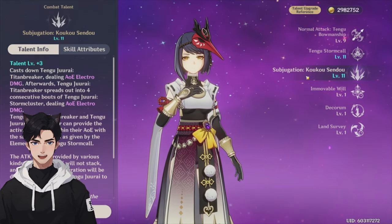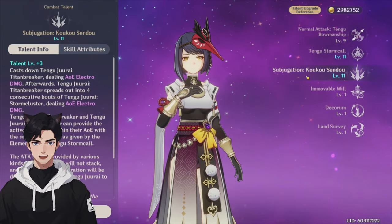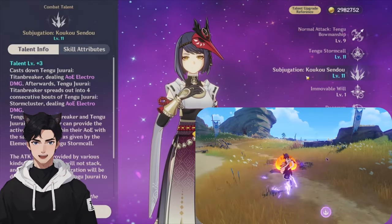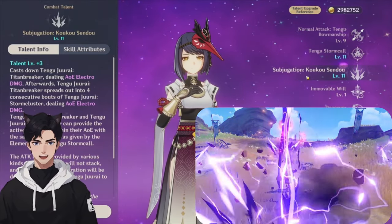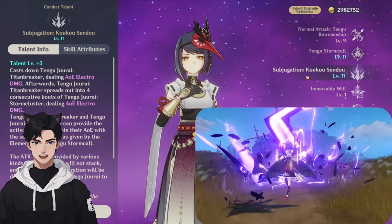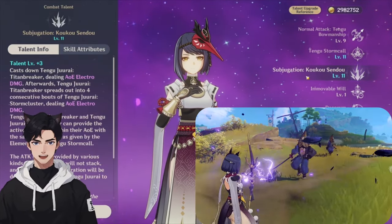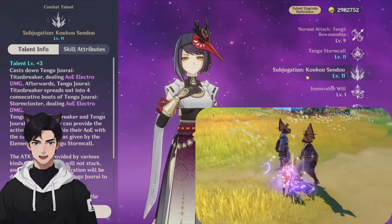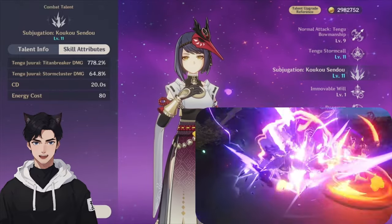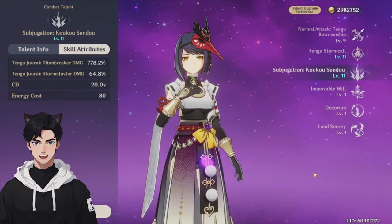For her elemental burst, she casts down Electro damage on the target dealing AoE Electro damage. This separates into four consecutive shocks going outward from the center dealing more AoE Electro damage. The active character within the AoE of the elemental burst gains the same attack bonus she gives with Tengu Stormcall, making it a better way to apply that buff. The damage multipliers on this elemental burst are really good. Cooldown is 20 seconds and energy cost is 80.